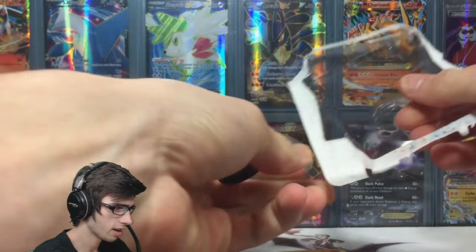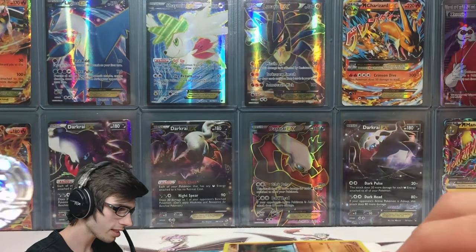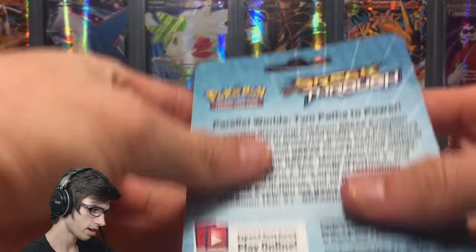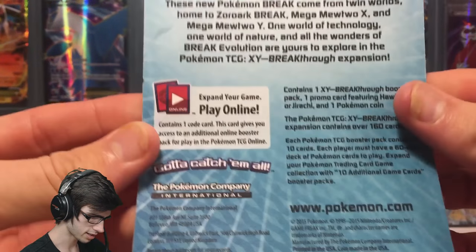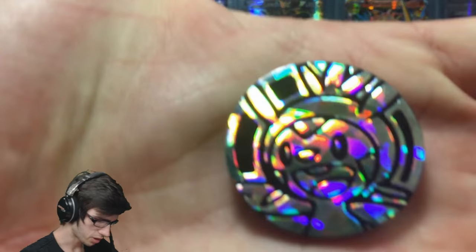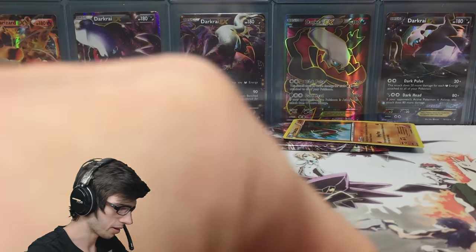On the back I'll just show you guys what it says — you might have to tilt your head sideways because it's kind of hard to fit everything on cam. There we go, that's what it says on the back, nothing too special. We got a chest pin coin.